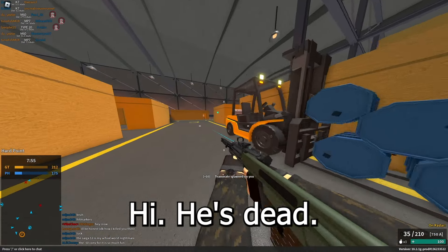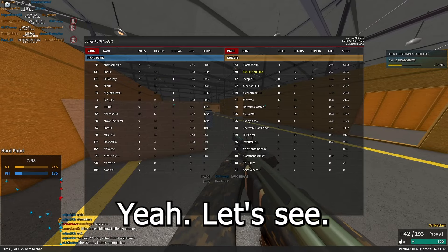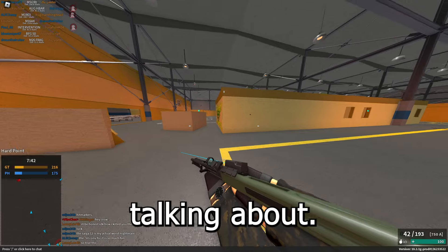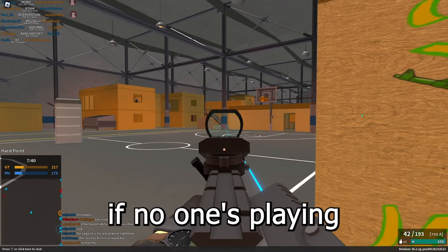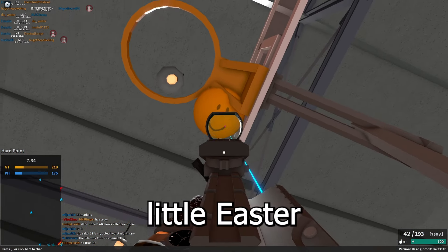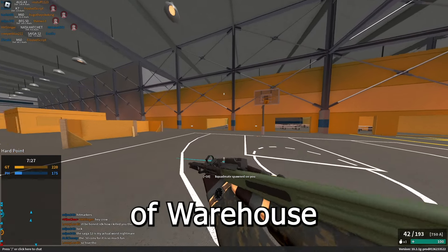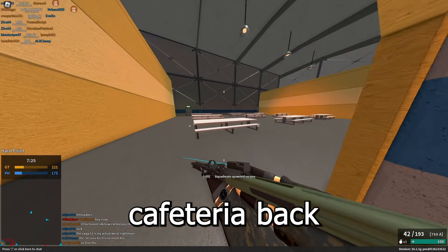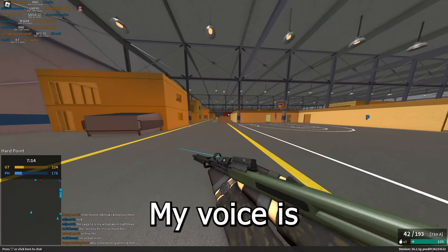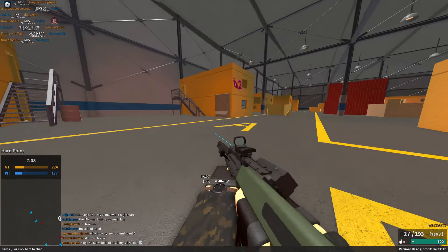This guy's just spamming the M60 — nice headshot. There's only like a handful of people on the enemy team actually playing. I cannot find people to kill if no one's playing. There's a little easter egg here — a little smiling guy. This version of Warehouse has a little cafeteria back here; it's a part of the map that's kind of unnecessary but it's cool that it's here.